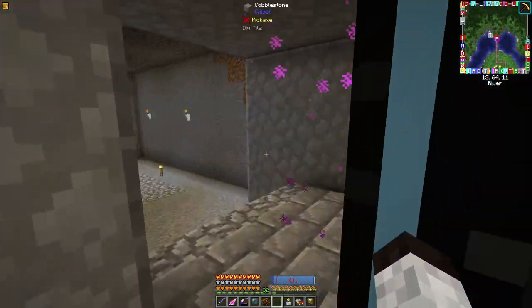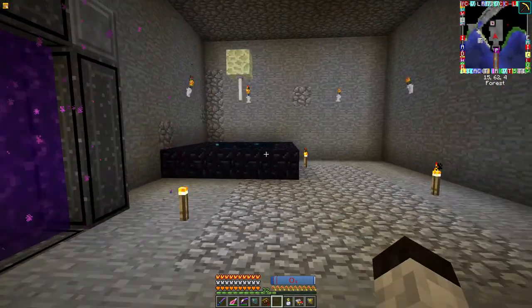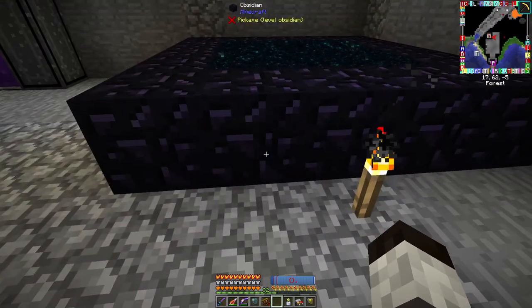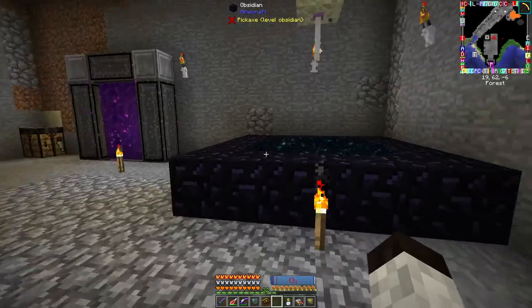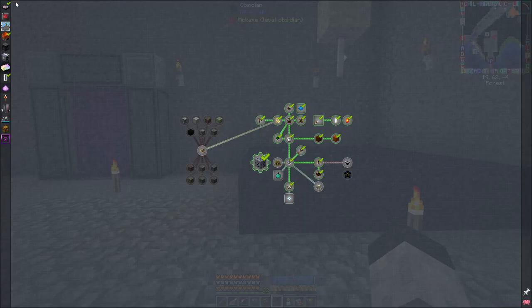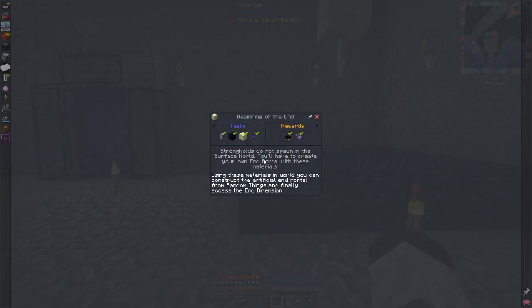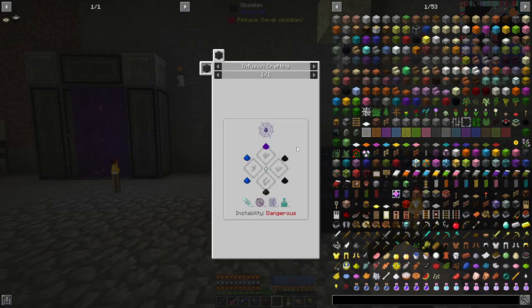I do want to speed up the door. With this, I did the various components for this quest — made up the end rod, made up the evil tear. Had the end stone, had the obsidian. The evil tear is actually really simple infusion crafting. It says it's dangerous, but with the way I've got it set up, it's not that dangerous at all.